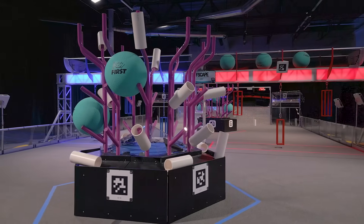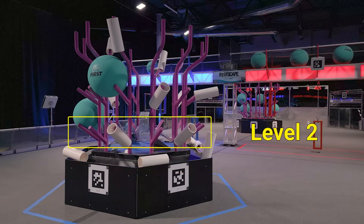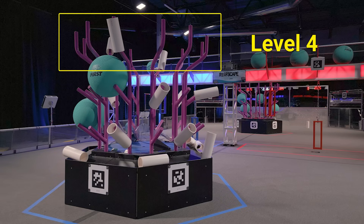Coral can be scored on the reef from all six sides and at four distinct levels: Level 1, Level 2, Level 3, and Level 4.